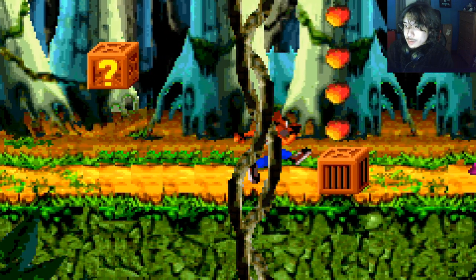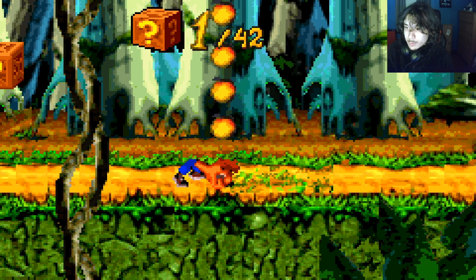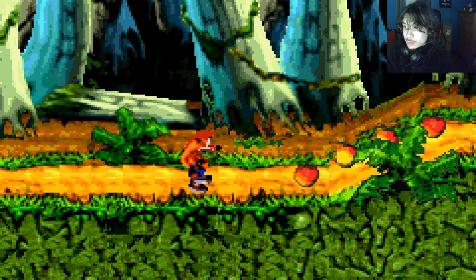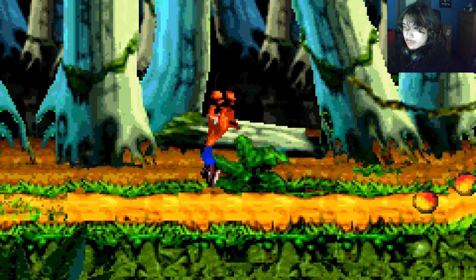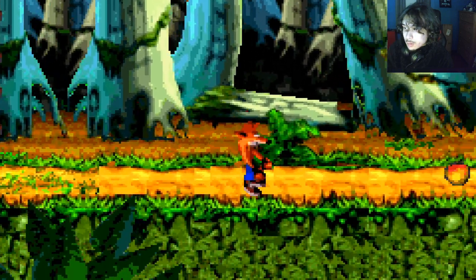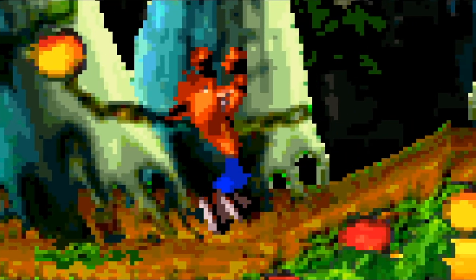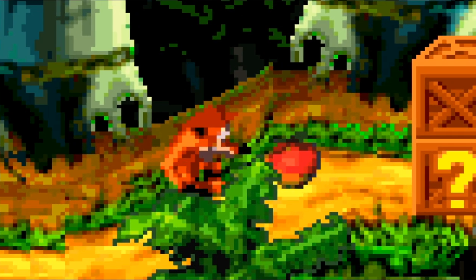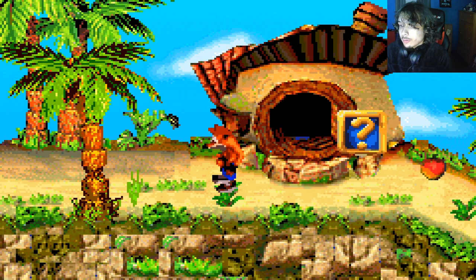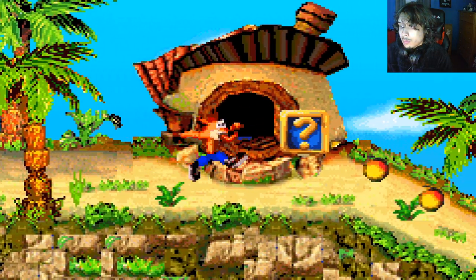2D Crash Bandicoot, and dead end — wait a minute. Jump, and we're on the dead end. There's no slide right? There's really no point. We start off with a trail of wumpa fruit. What if we do — okay, double jump, hold up real quick.